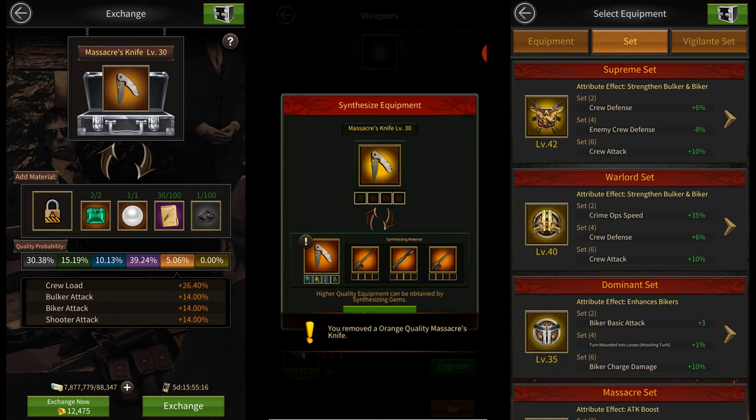It'll require you to gamble using golden gems after dismantling the level 42 supreme equipment, since there's no normal level 42 equipment to synthesize it with. Let me know if you want me to make a video about it in the comment section below.